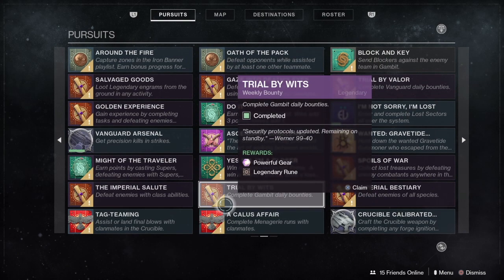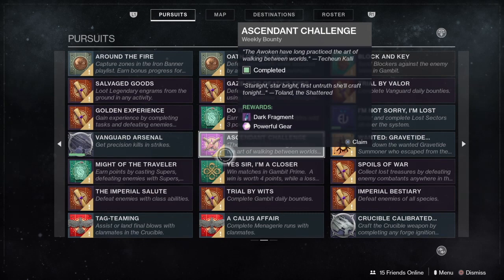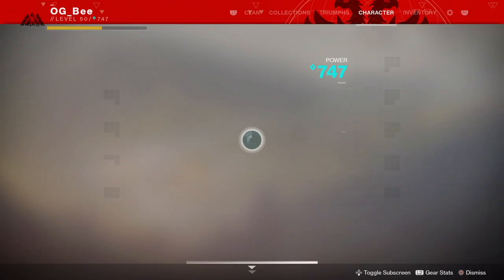The bounties from Zavala, they're great to collect. Don't hand them in until Shadowkeep drops, of course, and then you can go and collect the reward. Plus, don't forget Hawthorne — she also drops weekly powerfuls you can hold on to.